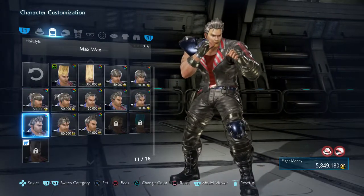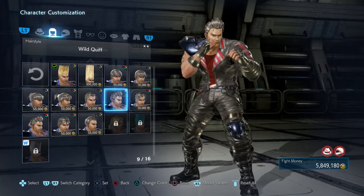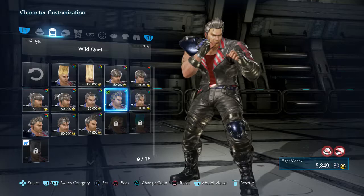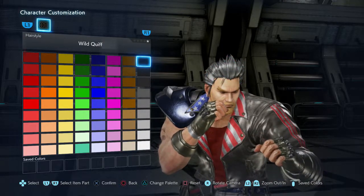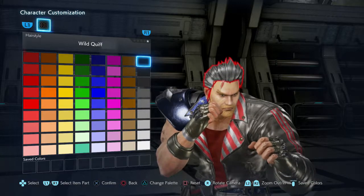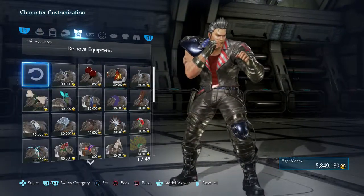Since our options are limited here, I guess we'll just go with this. We're trying to make a cosplay, not get an accurate character — we're just trying to make him look like a character from another universe. The other hairstyle doesn't really work, and the black doesn't really go dark enough, so I guess we'll just work with it.